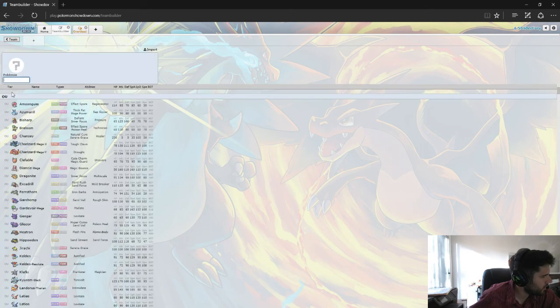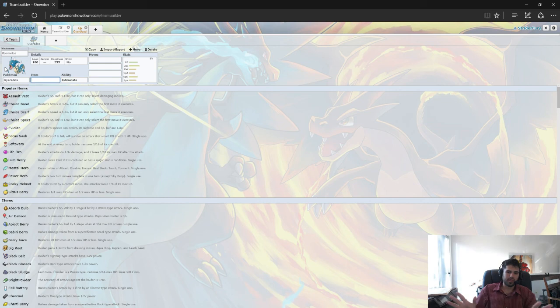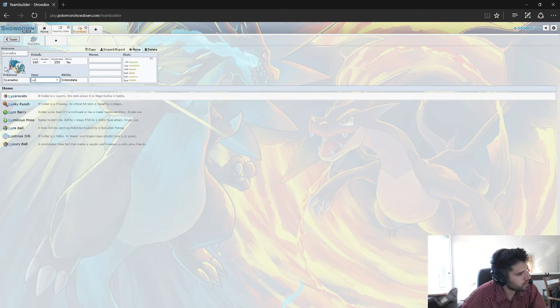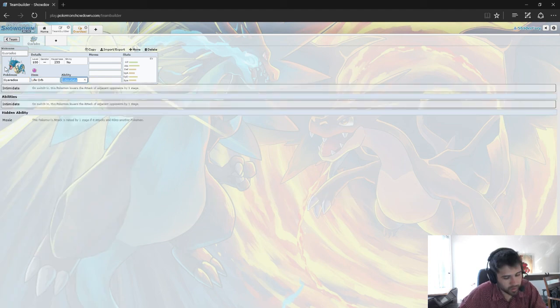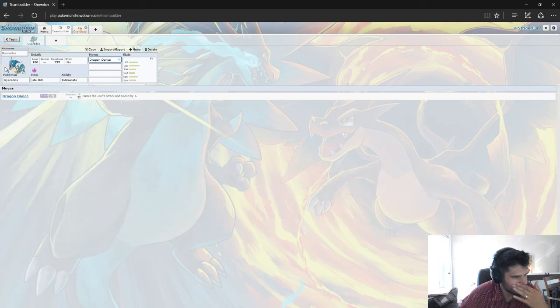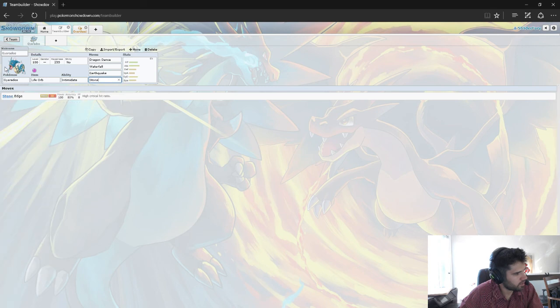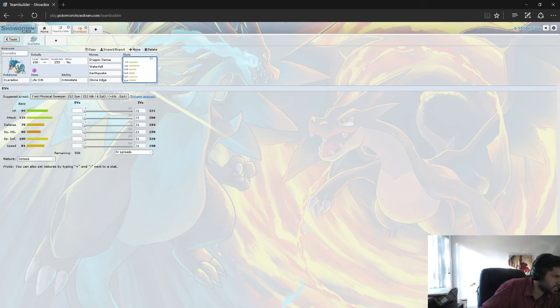So we're going to go ahead and start with our Gyarados — we'll give him a Life Orb, he's going to be super offensive with Intimidate. He's going to set up for us. We'll bring Waterfall, Earthquake, and Stone Edge. This Edgequake combination is generally just a very good set of moves — there's not very much that resists both of those.